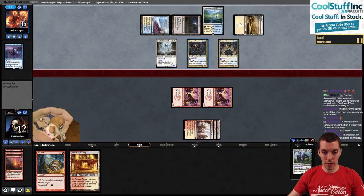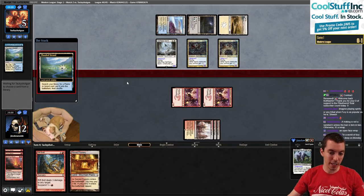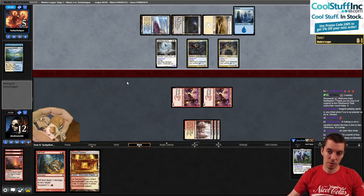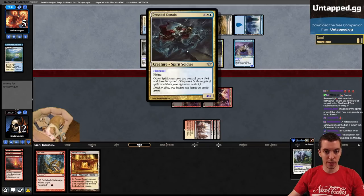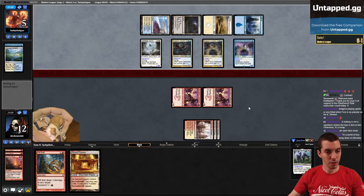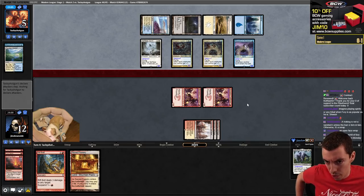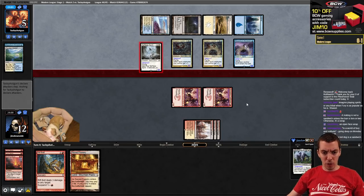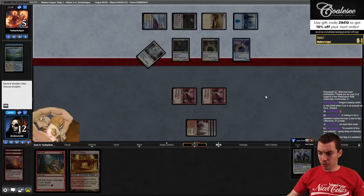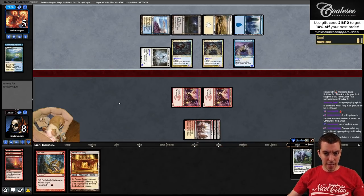Attack for four and attack for seven - I think we're dead here. Double Wanderer too - what a good draw against this. Dubs Wanderer, Double Captain and a pretty good curve. If we were able to be on the play I think we would have won this game easily. But Wanderer and Captain turns off most of our outs. We can draw a one-mana burn spell and double spell but they can just block.